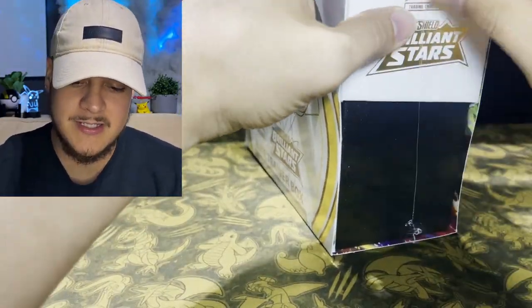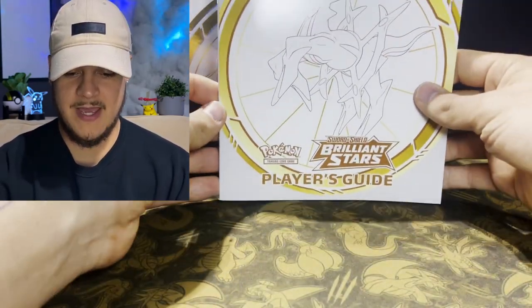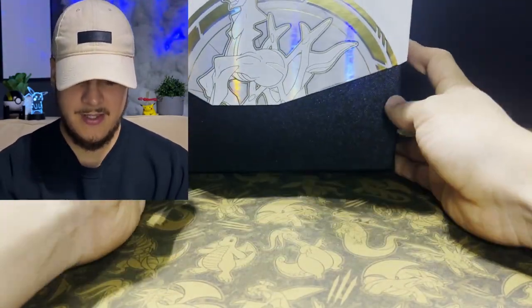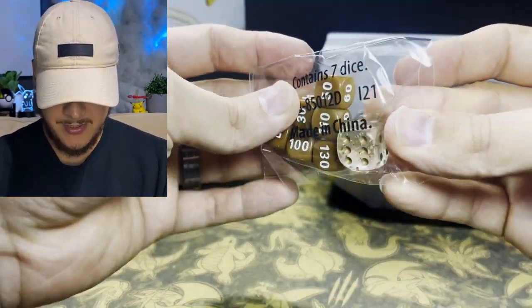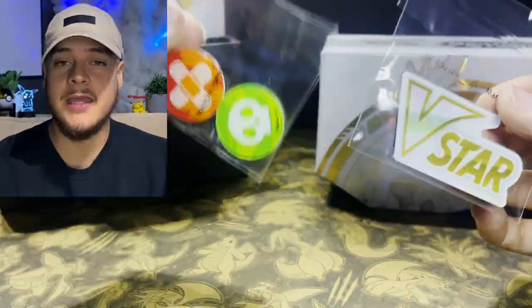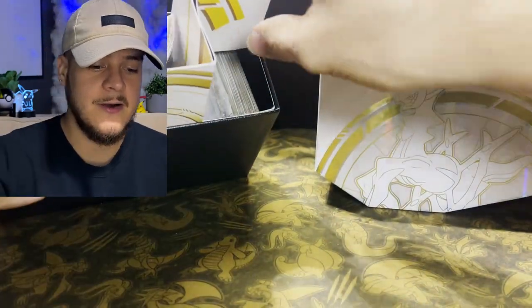Let's go ahead and open up our first Elite Trainer Box and see what's inside. It comes with your player's guide, and the box itself is gorgeous — the Brilliant Stars die with the emblem are super nice. It comes with the acrylic condition markers and also the new V Star acrylic marker, which is very clean.